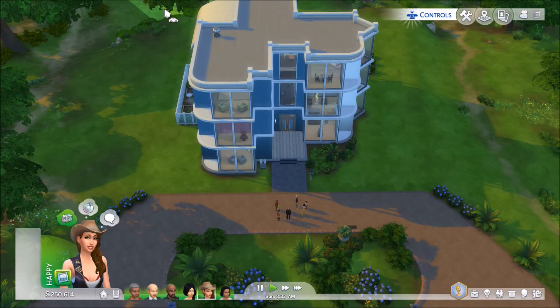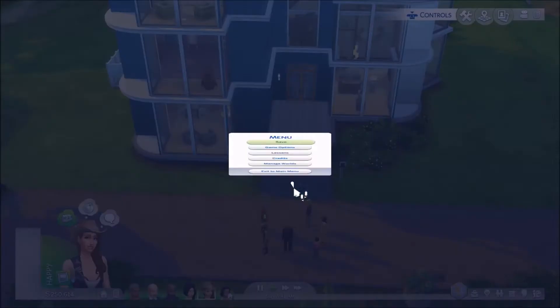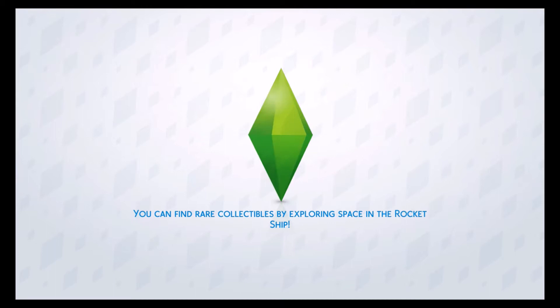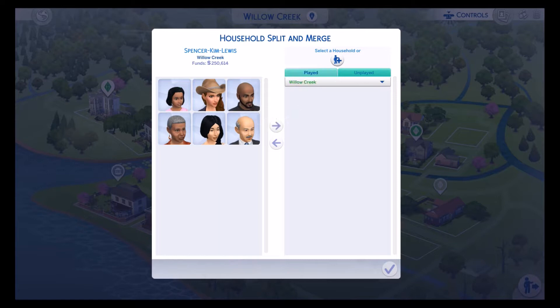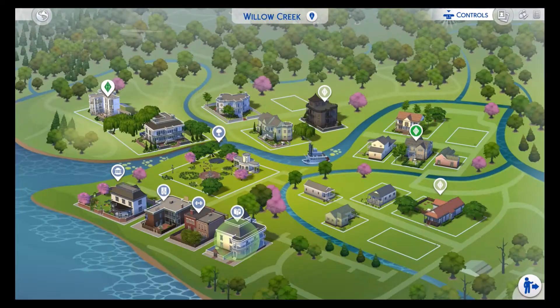Once the game starts, you'll see that I have a brand new house that I can play in, demolish, rebuild — do whatever I want. I have 250,000 simoleons. Now, if you don't want all these extra people, go to Manage Worlds, Manage Household, Transfer Sims, and move the ones you don't want over to 'not in world.' Now I just have two people living in my household — simple as that.